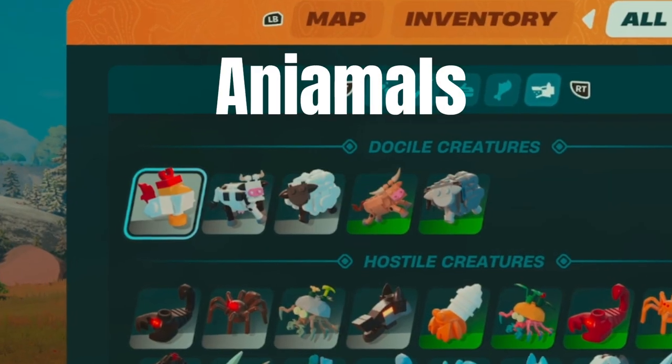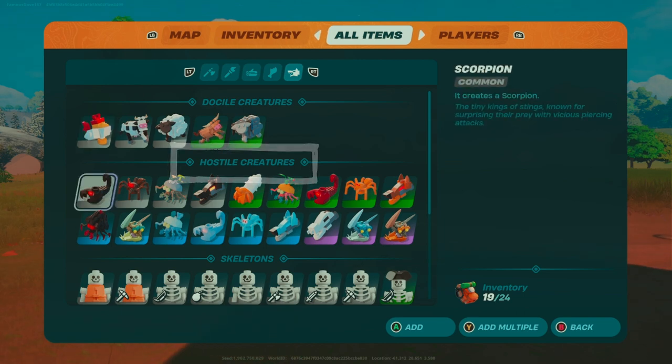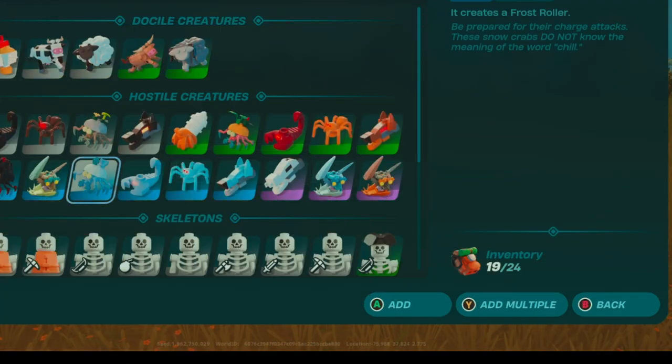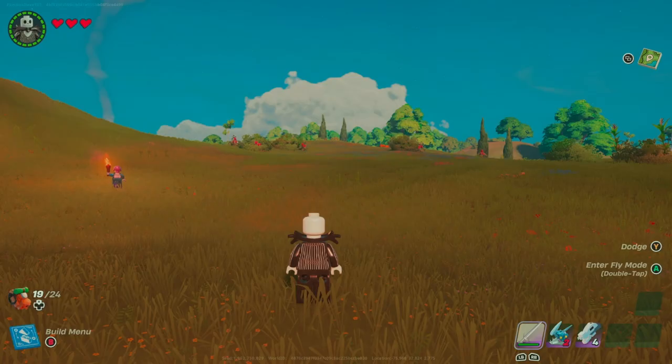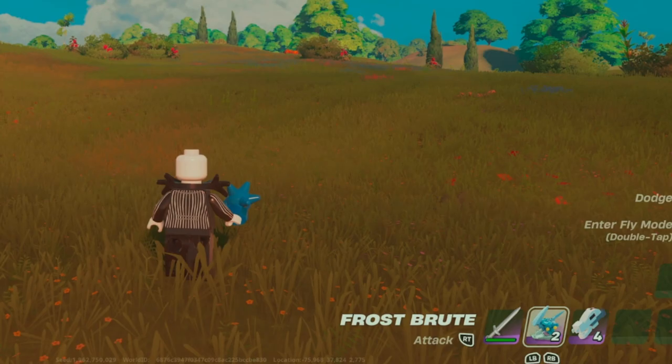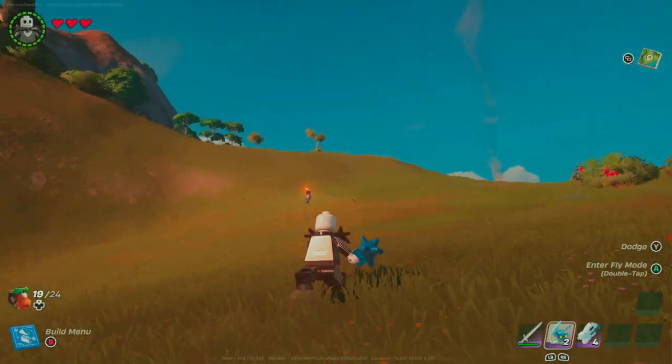The animals are also available in this menu, however we're going to cover the hostile creatures first. To add the enemies to your inventory, all you have to do is select the one of your choice, go ahead and add it, and then you can go back. As you can see, I have a frostbrewt now in my hands, ready to launch into action.